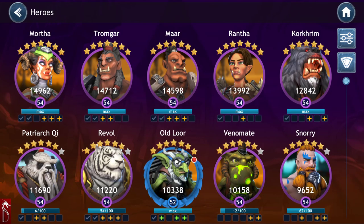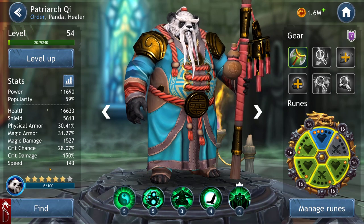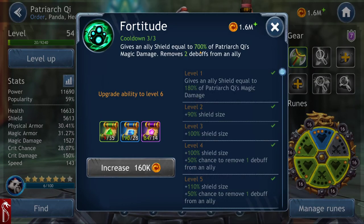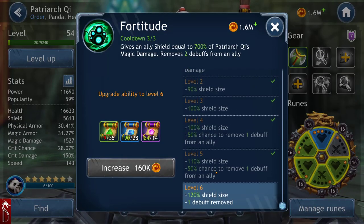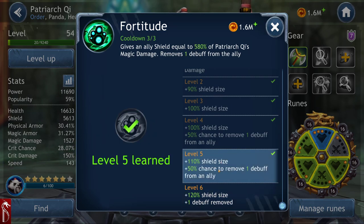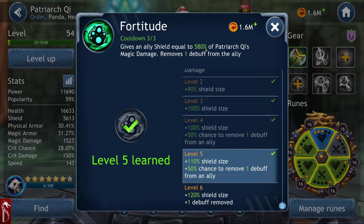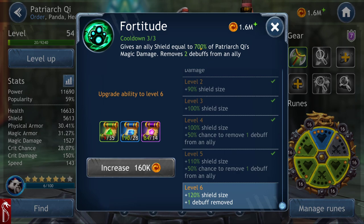Looking at Patriarch Chi — his ability at level 5 gives an ally 580% of his magic damage as shields. At level 6, it would be 700%, which is even more when they already have 5,600 shields. And of course, at level 6 it removes two debuffs.